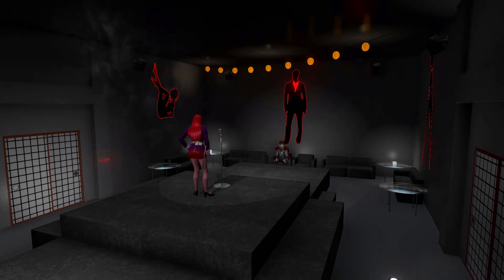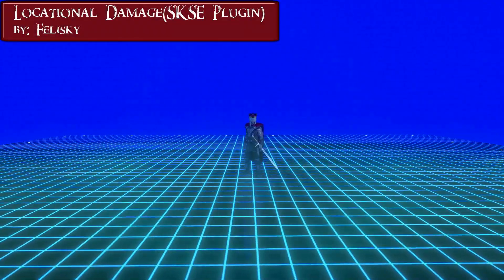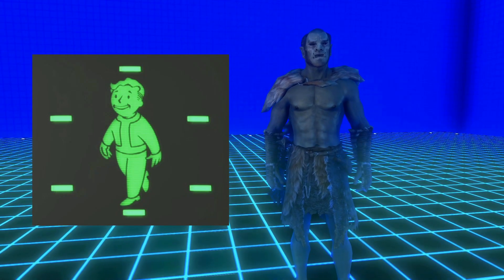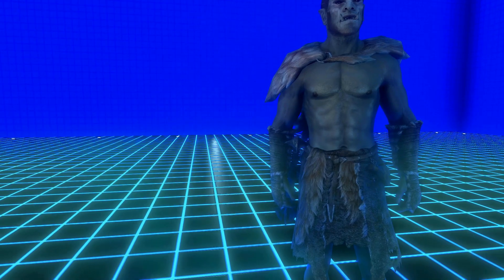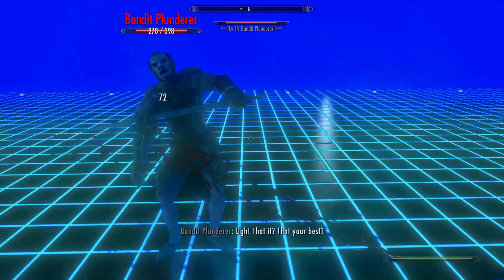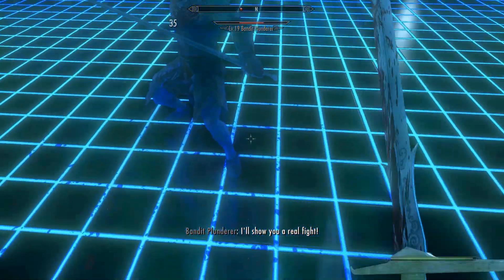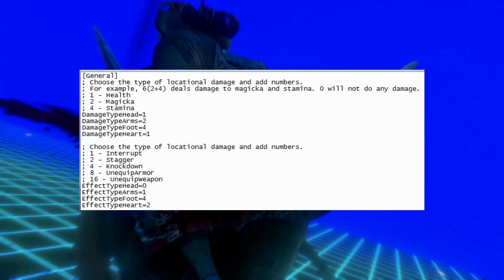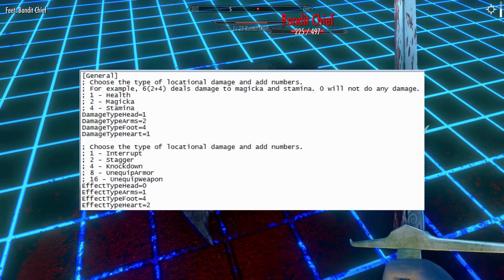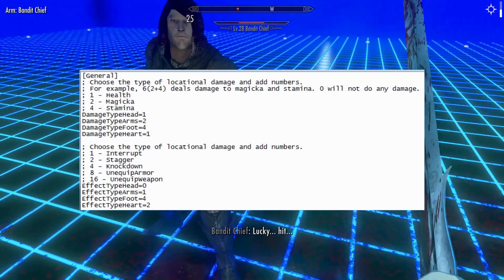Do you like to hit where it hurts? If you answered yes, here's the mod for you, you sadistic fuck. Location Damage by Hilsky. This combat mechanic is nothing new and is part of many big combat mods. What is special about this one? First of all, it's really lightweight and should not burden your game with heavy scripts. It should also be compatible with almost every other combat mod because it uses no ASP. You can customize it freely by editing the INI located in the SKSE plugins folder. You can choose whether hitting a certain body part will deal damage to stamina or magicka alongside normal damage. You can apply effects like interrupt the current action, stagger, knockdown, disarm, or even unequip the armor.